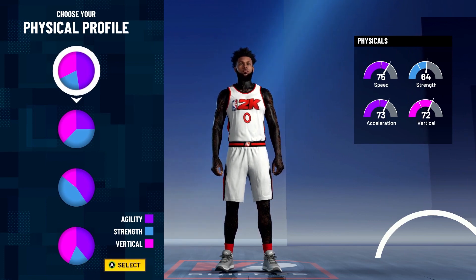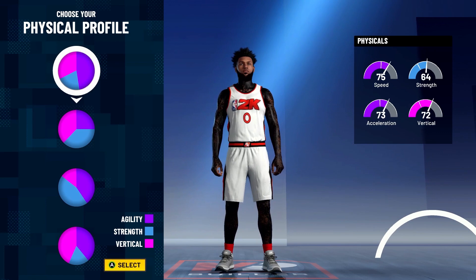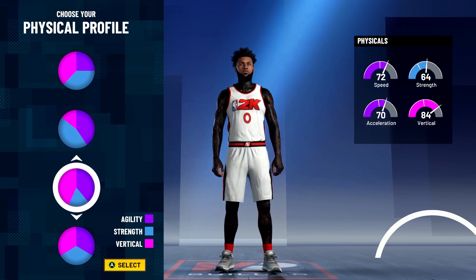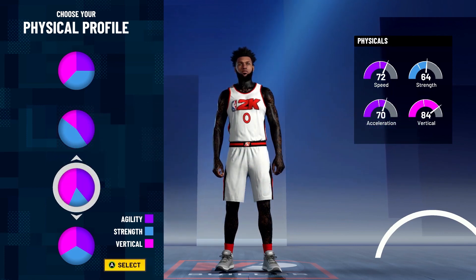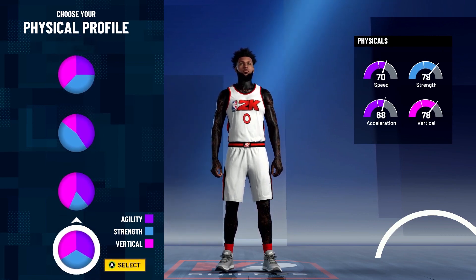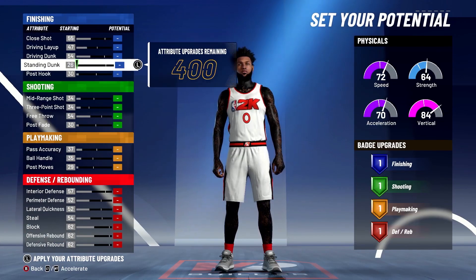For the physical profile, this is very important for a center. You might think you need strength, but strength doesn't really matter. You have two pie charts available: pure speed, which gives you the most speed, but the better one is speed-invert. Speed goes down a tiny bit but your vertical goes up significantly — and I'll explain why vertical is so important shortly. You want to go with the fourth one down, the speed and vertical pie chart.